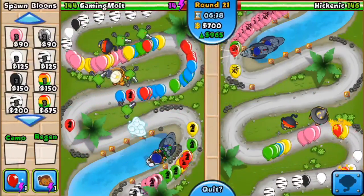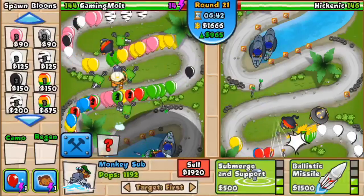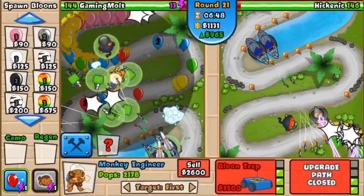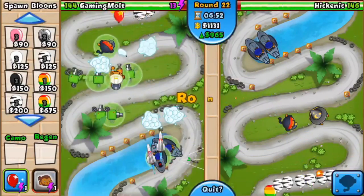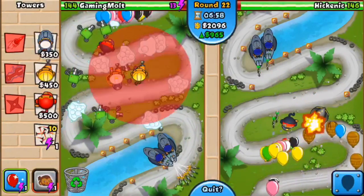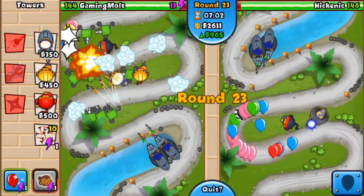Some of you may still be wondering what is eco? Well, that number in the middle of the screen up at the top that says 918 right now — that's eco. That is the money that you get every six seconds. So every time that I send a balloon to the opposing player — unless it's a ceramic or higher — I make money. All the way up to the black balloons you make six dollars; pinks you make three dollars and sixty cents. If you want to make the most eco, you want to be sending pinks at around round 15.